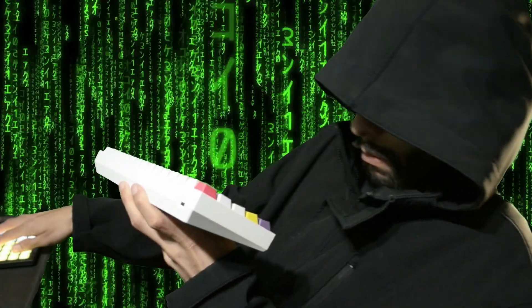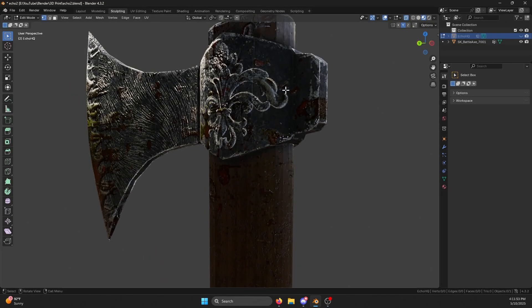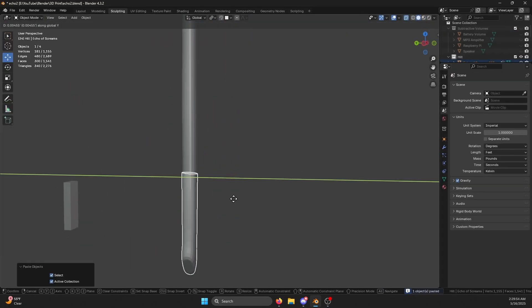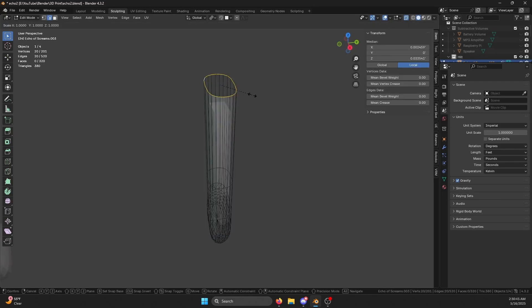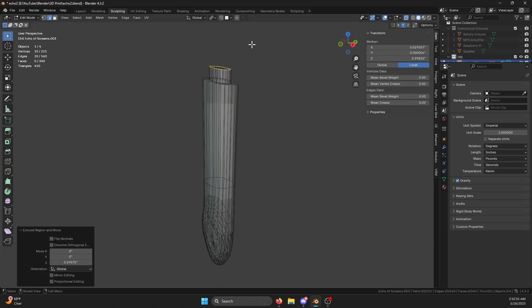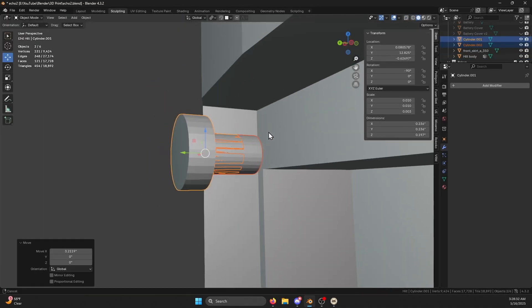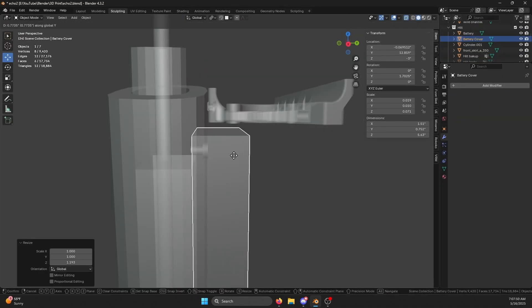So I started by ripping the game model - for educational purposes, your honor. Obviously I wasn't going to be able to print this in one go, so my first step was to split it into several parts. I decided on a dowel system and press-fitting the pieces together like Lego pieces, then hollowed out some space for a battery pack, made a heat set insert, a column for wire channels, a plate cover for the battery, and a screw hole.